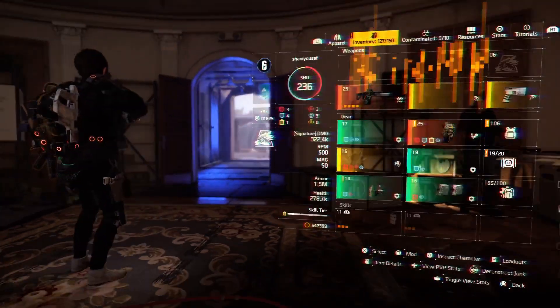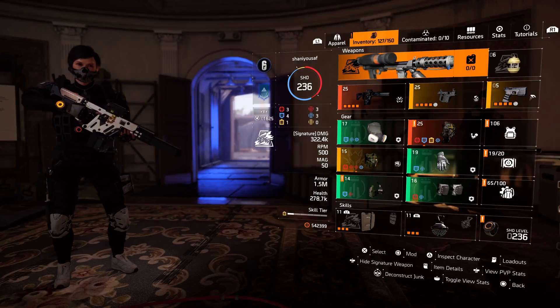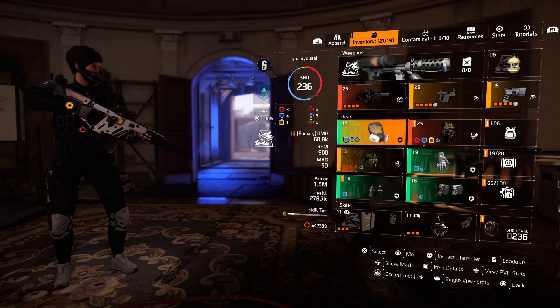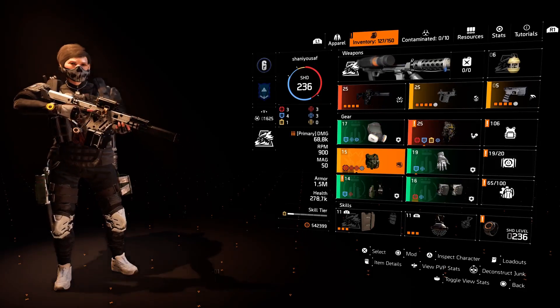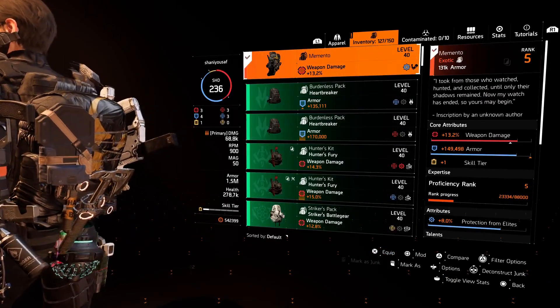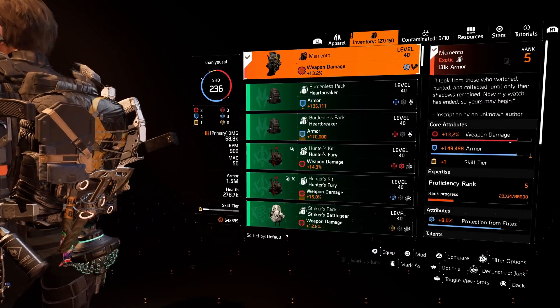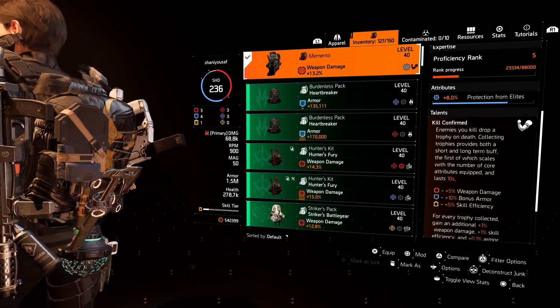I have noticed you have unoptimized gear, so I will start from this. There are different kinds of gear sets, namely branded gear — which you can see by the yellow color name — gear sets, and exotic gear. Branded gear gives you talents, attributes, and core attributes. I will come back to attributes later.